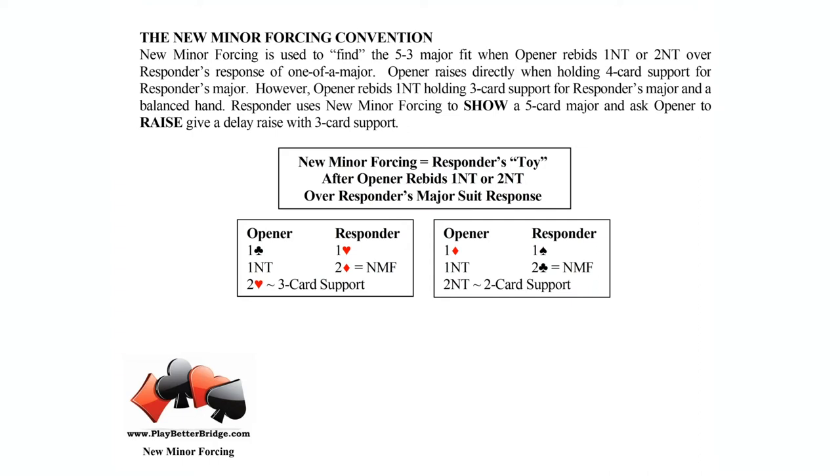Second big idea: the opener has to have rebid some level of no trump. One no trump or two no trump are the common rebids after opening one of a suit. Third big idea: responder has to have responded in a major originally.